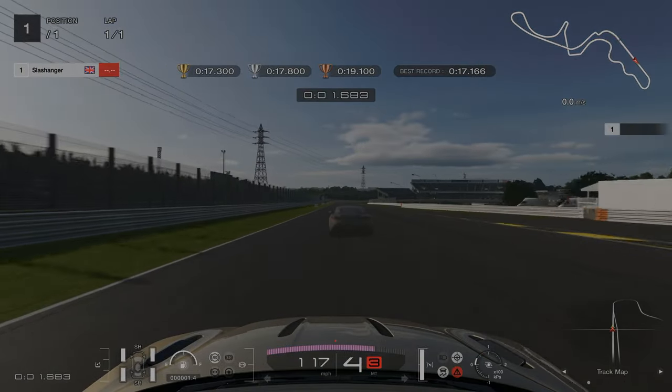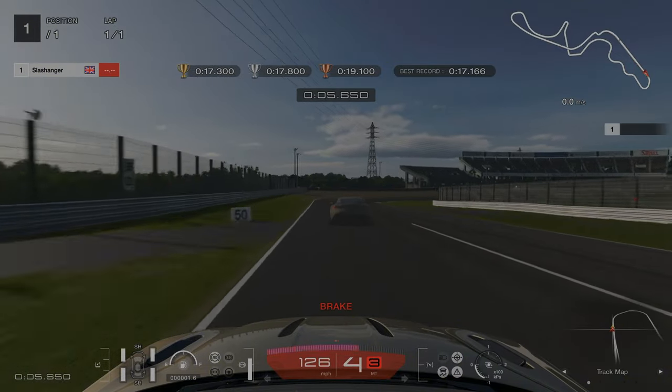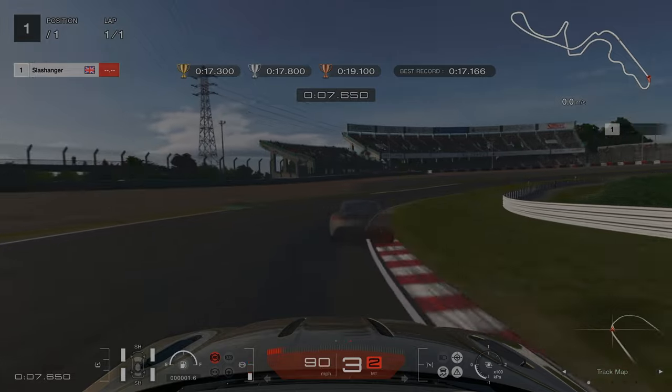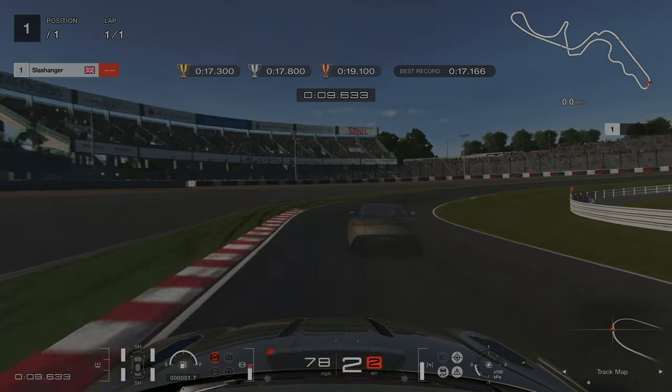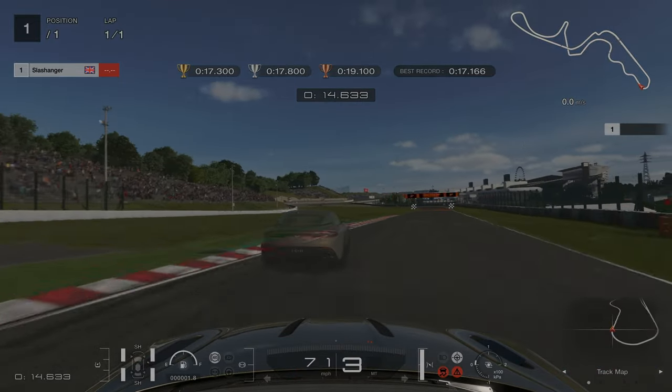For the first license challenge, our braking point is going to be at the 100m mark. We're braking, heading towards the inside kerb, but then moving towards the outside. Braking a bit more, down into second, and then we head towards the outside of the track, then we're going to fully accelerate.